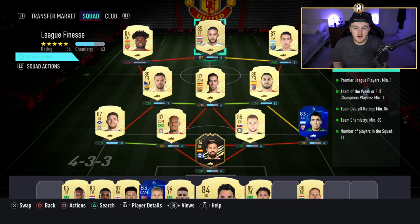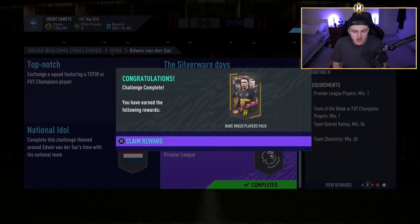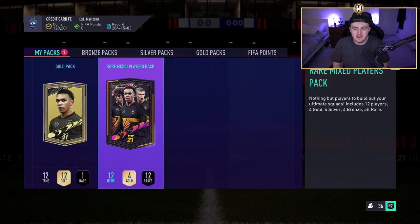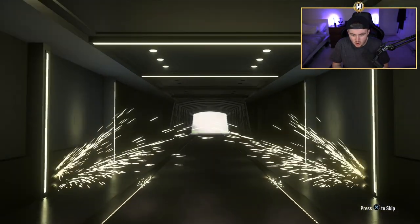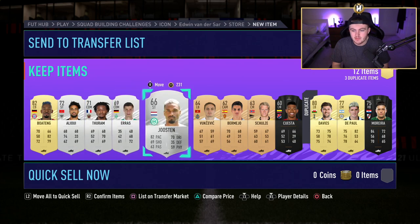Let's see what fodder I've got in the club. I've done the 86 rated squad for Van der Sar — it's honestly not difficult at all. These are all just untradable cards in the club that won't get used in any of my teams, so I thought I'd submit it and see whether the pack is tradable. I would assume it's tradable given that it's only a rare mixed players pack. Last year the 86 rated squads gave us rare players packs or 45k packs, not rare mixed players packs. And yes, they are tradable — that's not bad to be fair.